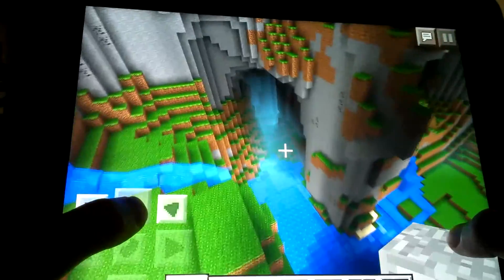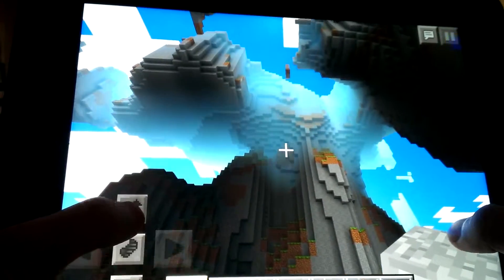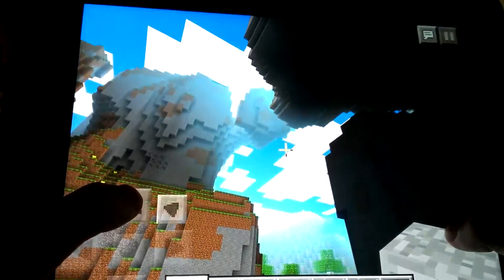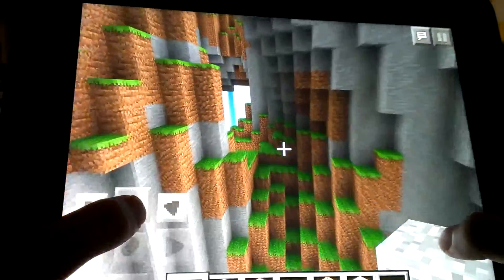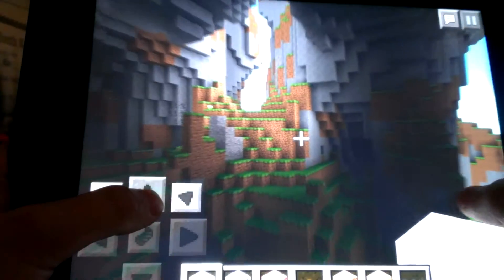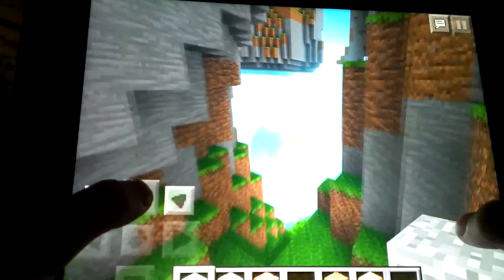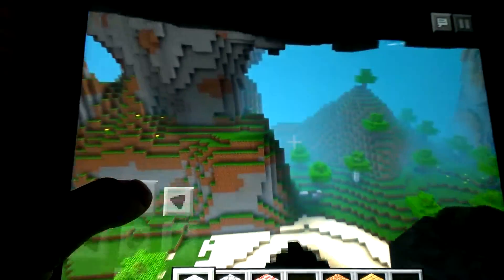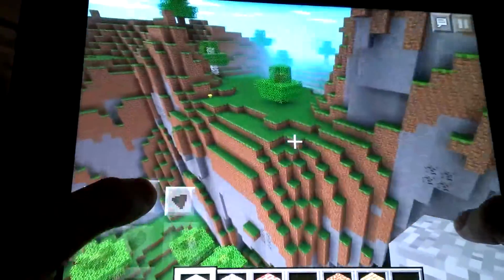There are waterfalls and caves with these huge loops — this is probably 200 blocks, maybe even more. These huge overhangs are very surprising. When I first saw this seed I was just blown away. We're back — my camera memory filled up because I didn't delete my past videos. So let's go back to this amazing seed, Dumbo Cow. Look at all these loops and turns — it's never-ending.